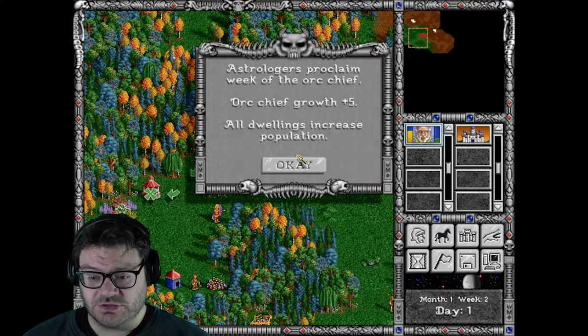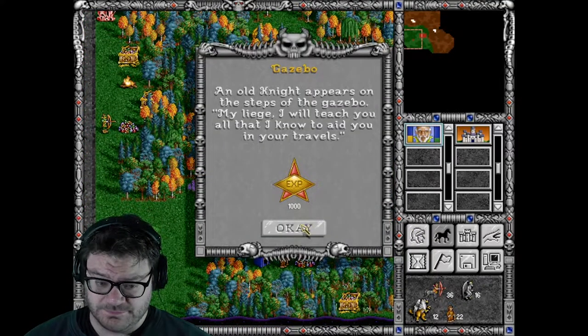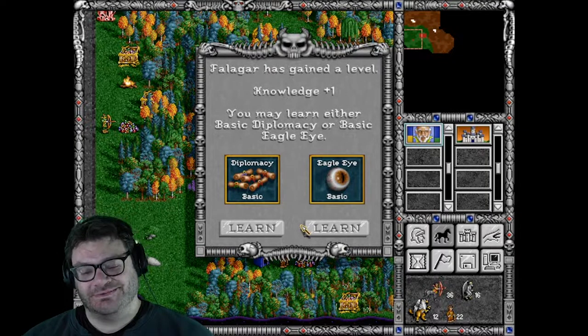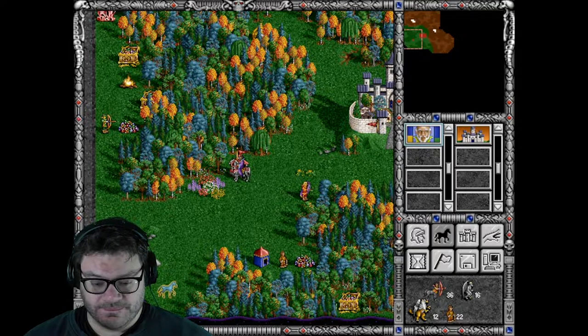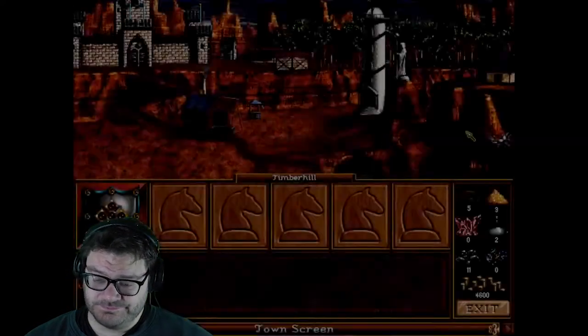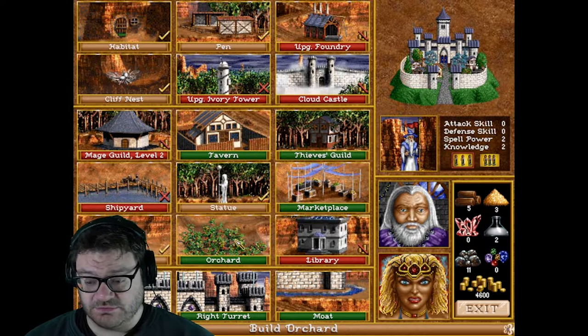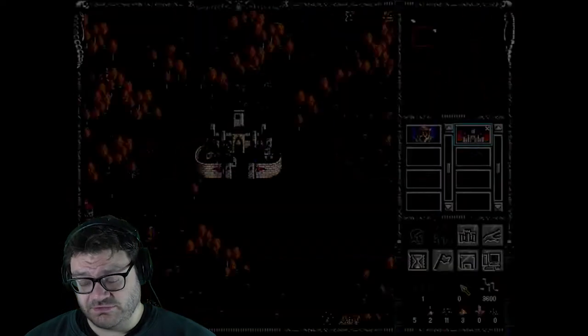Week of the Orc Chief — growth plus five. Nice. Diplomacy or Eagle Eye? I don't like either, but I'll take Eagle Eye. You guys know I don't like either — they're certainly two of my least favorite skills.